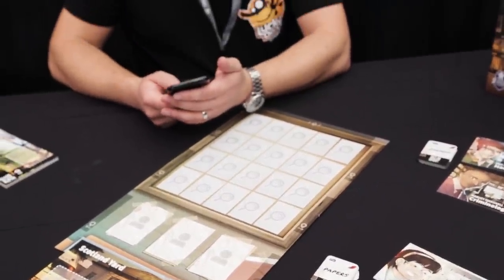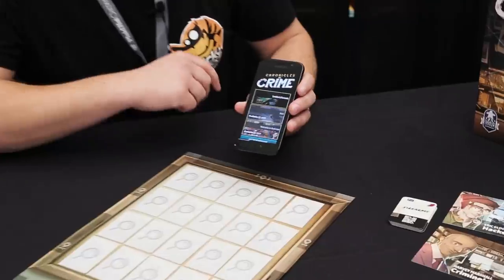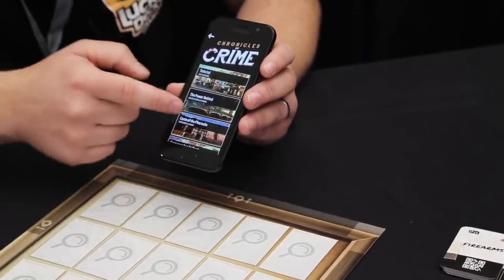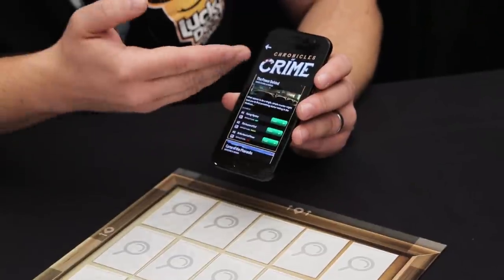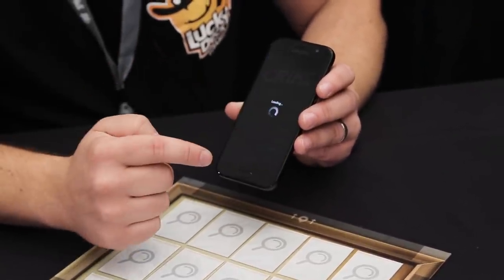Instead of a book or cards to read the narrative, we're actually going to use an app. In the app, you first choose which box you're playing with. Right now I'm playing with the base game, and then you simply choose which episodes you want to play with. There are five episodes in the base game. I'm going to choose 'The Power Behind', which is part of a trilogy of episodes all connected to each other, and I'm going to click play.